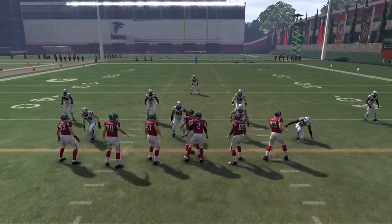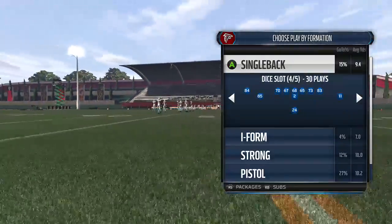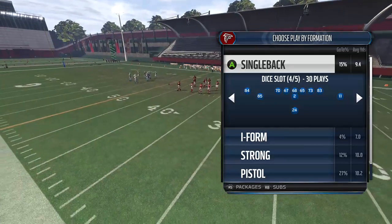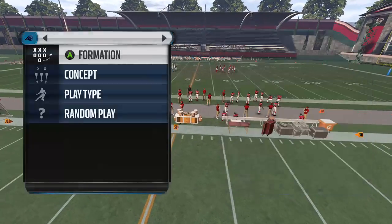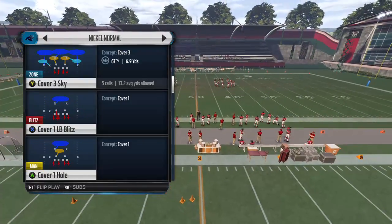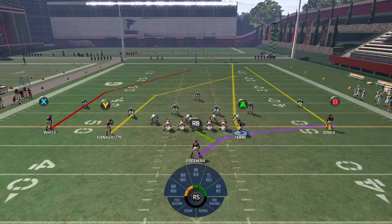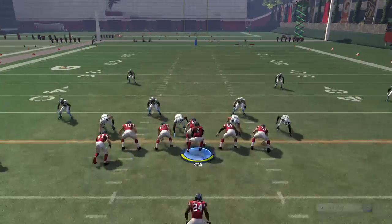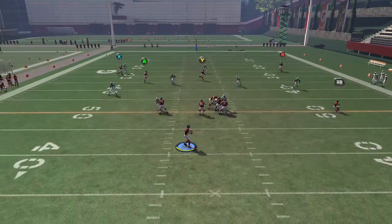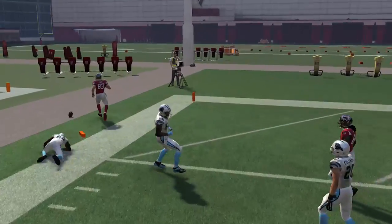The next play is PA Corner Post — a real fun Cover 3 killer. Take the A receiver, motion him, put him on a fade and motion him to the left. This is a tight end fade play. Cut off the play action and drift to the left with your quarterback. As everybody clears out, throw this back shoulder and you have the ability to get down the field really easily.